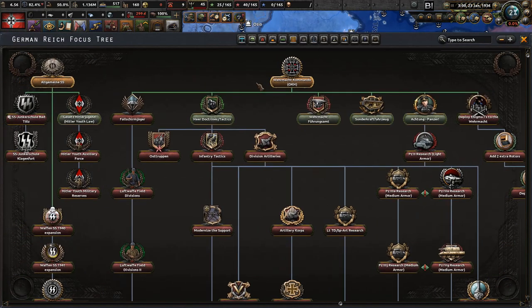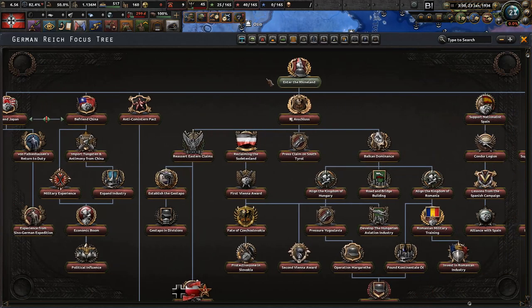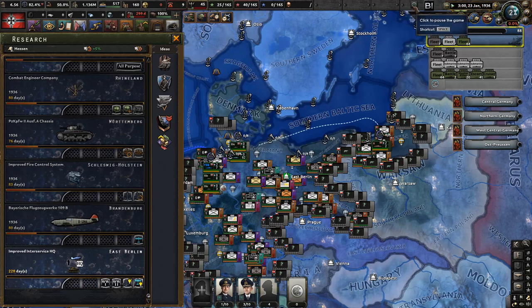Now that we've finished the Commandos and got our research slot, I'm going to deviate slightly and take the 'Enter the Rhineland' focus. This gives us a huge production boost — five military factories, 120 political power, some army experience — and we reclaim our demilitarized provinces. It will increase world tension a bit, but that's fine.